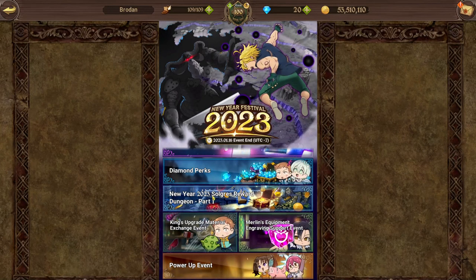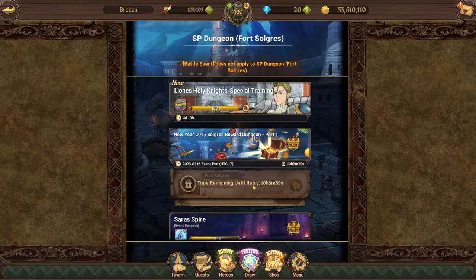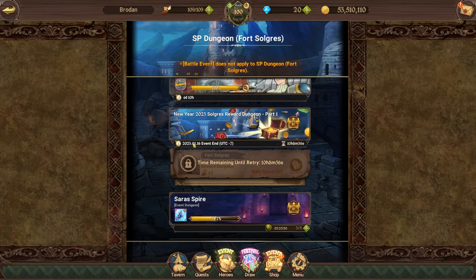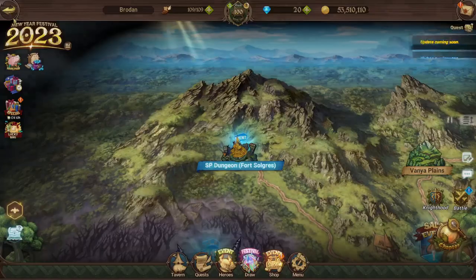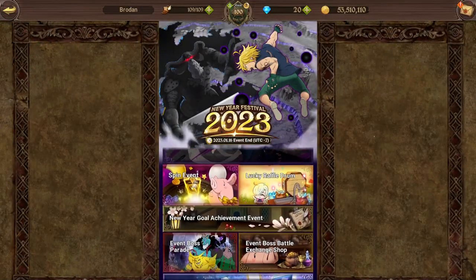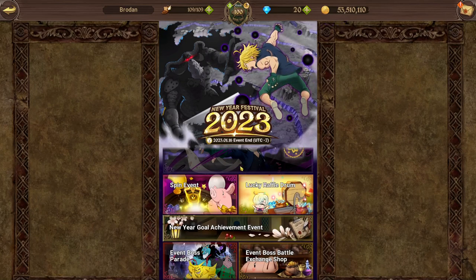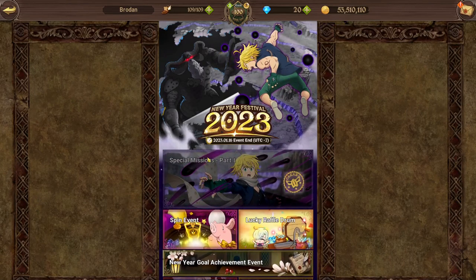The Fort Solgris reward dungeon is not sticking around. This is something you should be doing every day, but it's only sticking around until the 16th as well. So the ones that are really important are the Fort Solgris dungeon on the 16th, and then the melee missions and the spin event — these guys are not sticking around and will be gone at the next patch, replaced with the new mono stuff. Make sure you do these events.